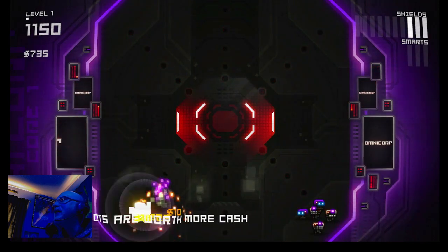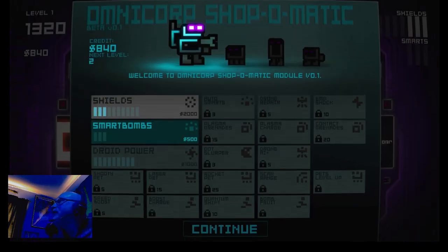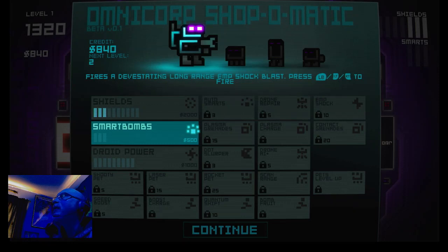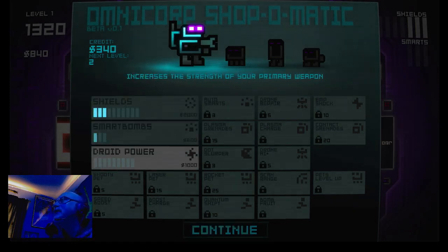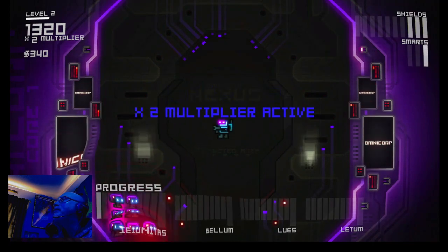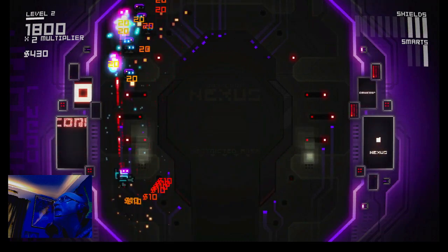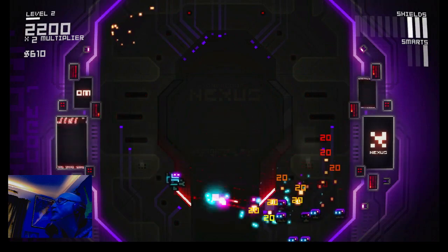As you can see, it looks kind of like Robotron. They just spawn in the corners to start off. Now here's the screen I was talking about where you can have smart bombs - I'm going to get a smart bomb. I have $840 as you can see. Each time you complete a level, you will be able to power up. It ramps up pretty fast - by like level five it starts to get pretty challenging.